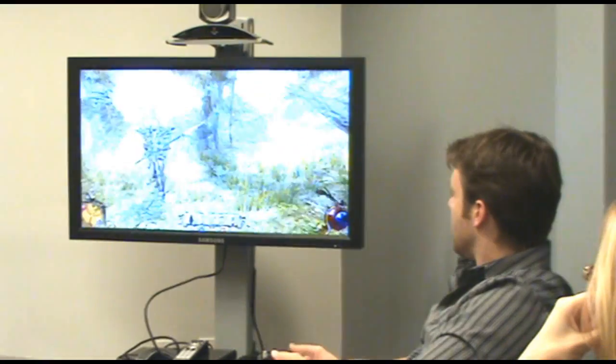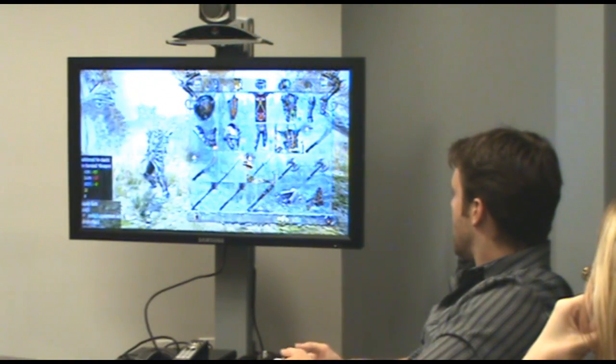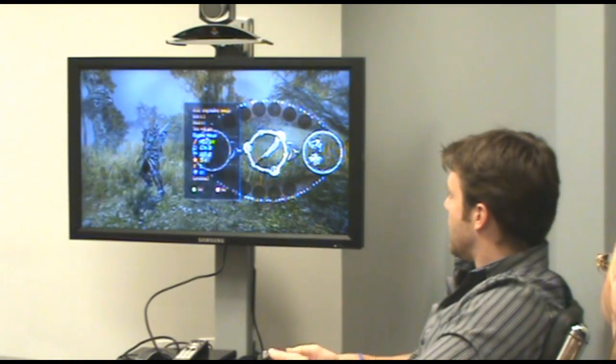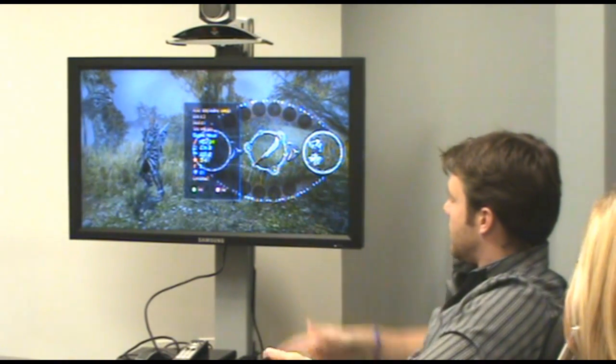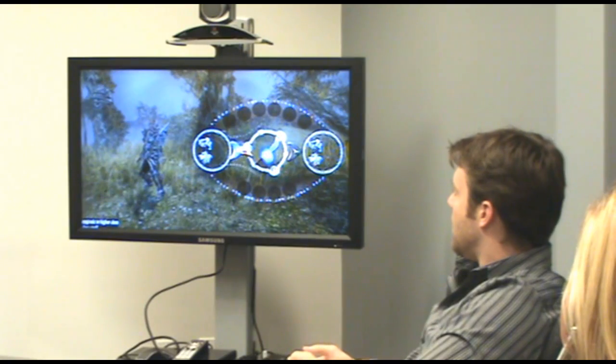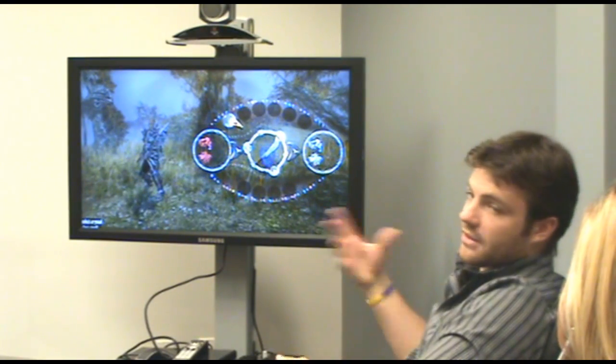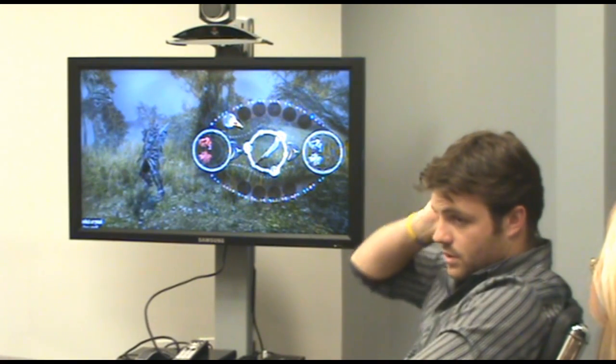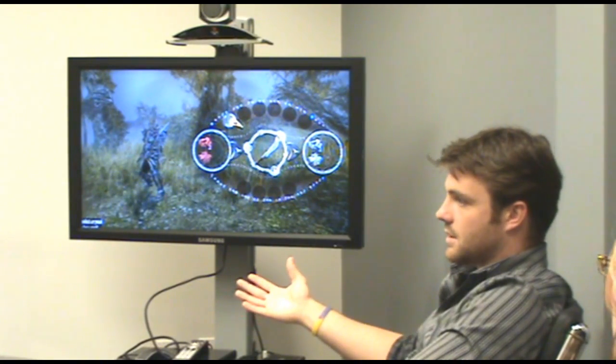If I break these items down, I can go into other weapons and if I have the right materials I can upgrade them. It'll tell me the stats that were upgraded — in this case, 24 damage. And it'll also open slots. The more you upgrade a particular weapon, the more you can add runes and crystals to it to further augment its statistics.